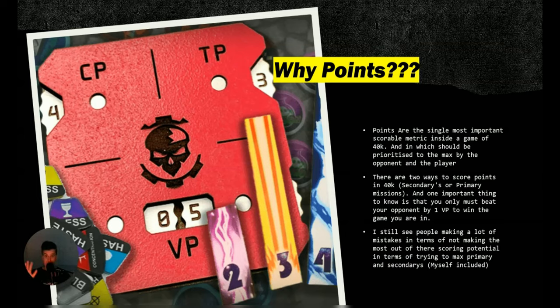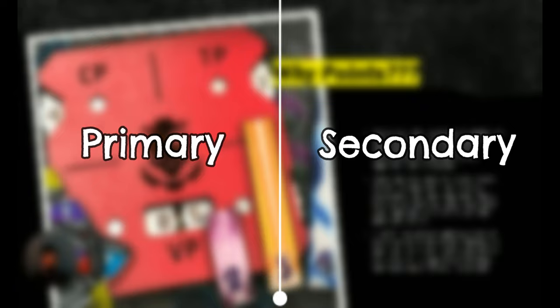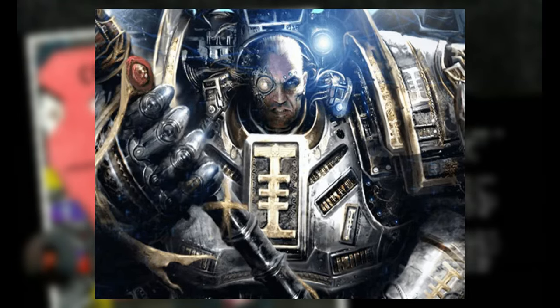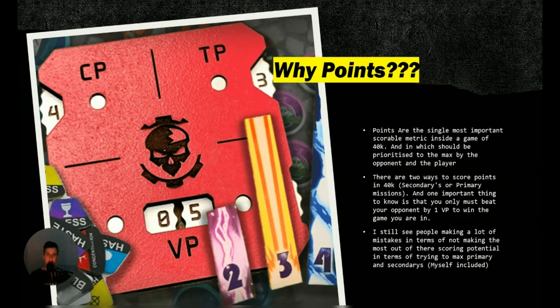40k has two core ways to score points: primary and secondary. These two things can go hand in hand, but in most situations they can be completely different things. Certain armies function better with certain scoring mechanics — for example, Grey Knights work a lot better into secondaries, and Adeptus Custodes work a lot more into primary. You need to organize your army to build around a specific one, and I'm going to go over both individually in this video so you can make the decision yourself.